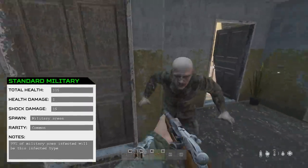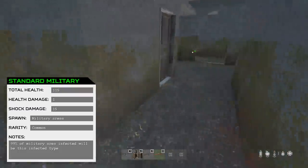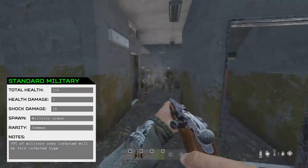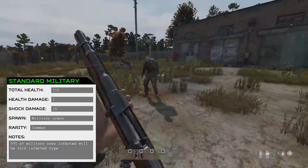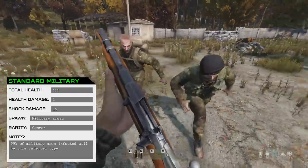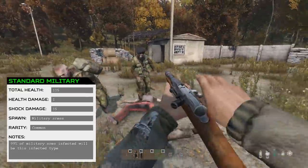All Military Infected have had their health increased in this patch by 15, so they all have 115 health now. However, they do the same damage as Police and Firefighters and have the same chance to make you bleed: 1 health damage and 15 shock damage. Beware that if an Infected hits you in the head it will do 10 times more health damage, though it's fairly rare. The shock damage will always be 15 wherever they hit you for Police, Firefighters, or Military.